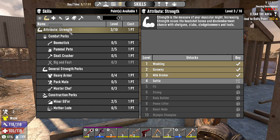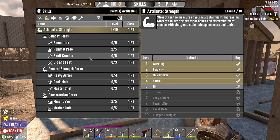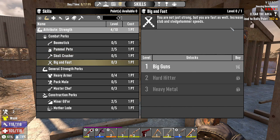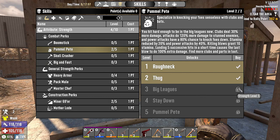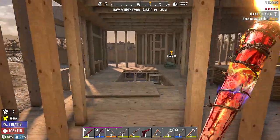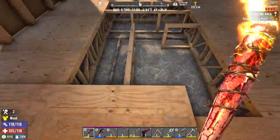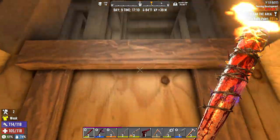We have one point available. I think we were gonna put it into Pummel Pete after our strength. Now Big and Fast is gonna be good because it increases club and sledgehammer speed. But then Pummel Pete requires strength level five — jeez. Big and Fast might be where our next point goes because we're using this baseball bat. We might have cleared this out already with everyone chasing us around in the last episode.